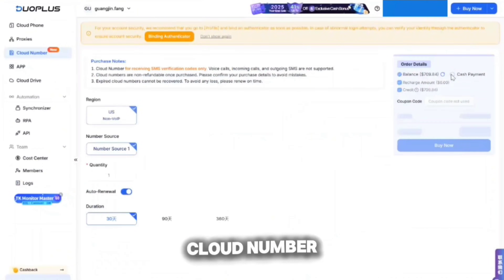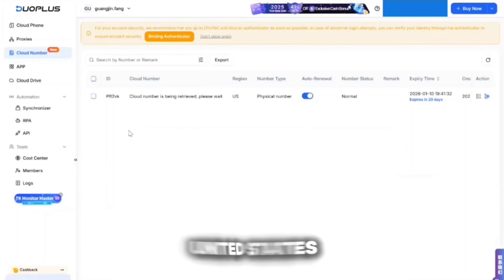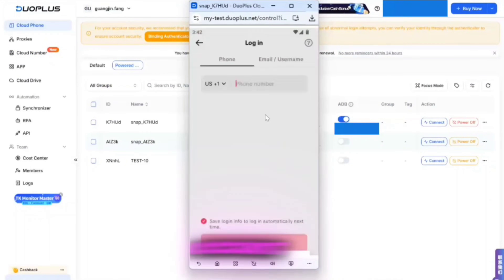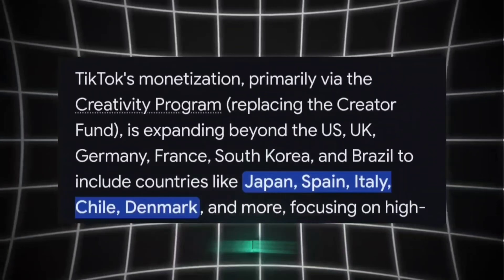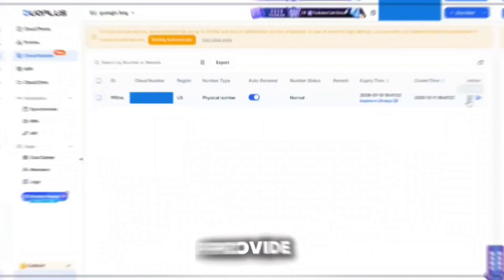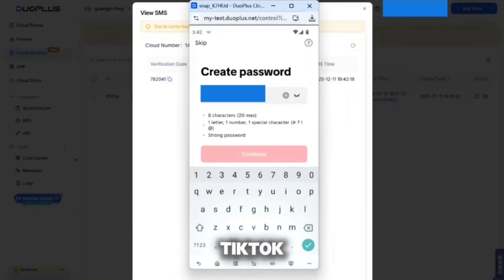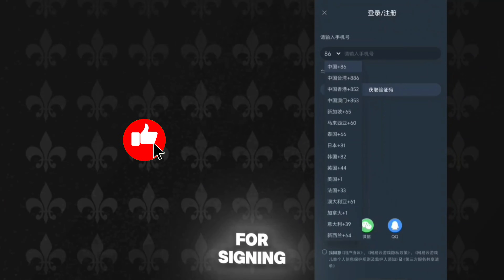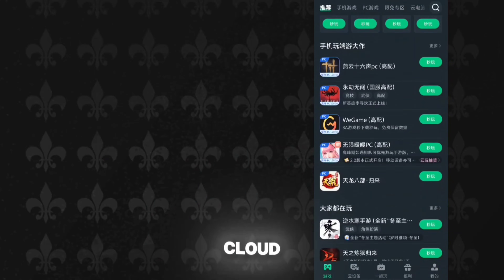Duo Plus has launched a new Cloud Number feature. In this feature, we can buy temp numbers from the United States. With the help of Cloud Number, we can easily create a United States TikTok account and monetize our content there. As you know, TikTok's Partner Program is not available for all countries, and they provide the highest revenue in the United States. So if we create a US TikTok account, it will be way more profitable. Also, we can use these Cloud Numbers for signing in to cloud games that require foreign number login, including NetEase Cloud Game.